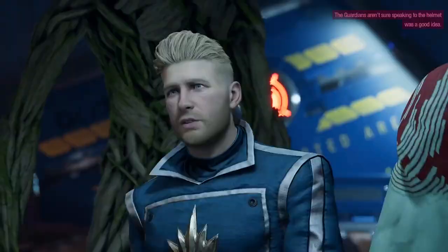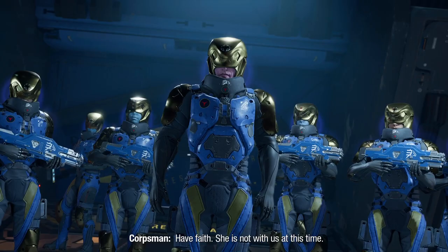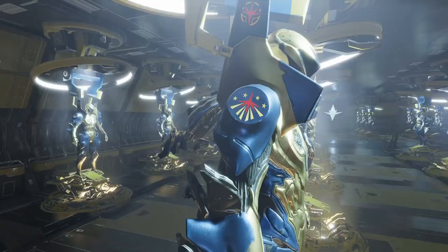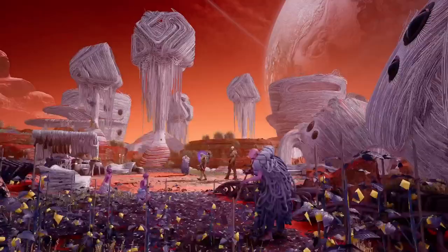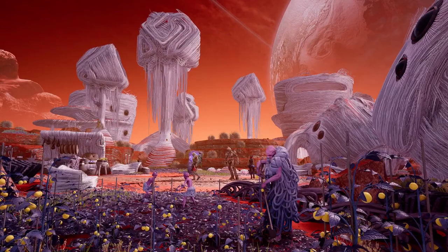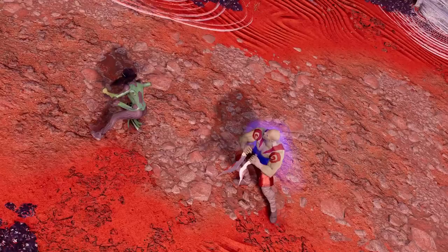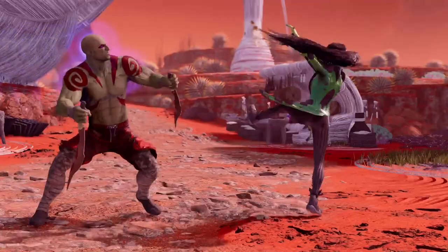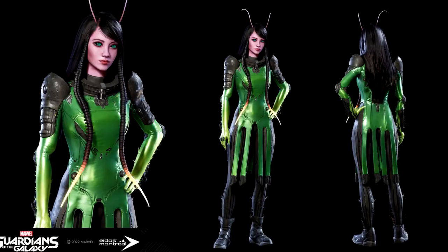Earlier I mentioned that Nova Corps becomes enemies later too, for the same reason — the Church and their Promise take over their entire ship. The planet Lamentis also features some friendly civilians, though they only really appear in cutscenes. The Lamentis kids were modeled by assistant art director Taisha Abdulina, and we can see them more closely on her ArtStation portfolio. Abdulina also worked on Drax's late daughter Kamaria, and she writes that Kamaria's intricate hairstyle was one of her favorite things she got to do. Her favorite character she worked on, though, is Mantis, who essentially acts as the sixth member of the Guardians' crew.